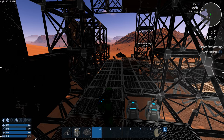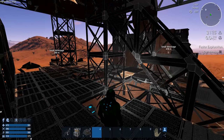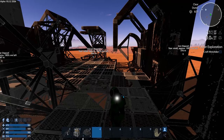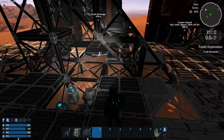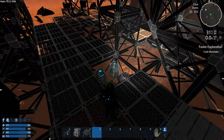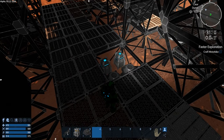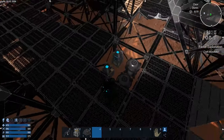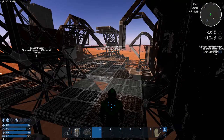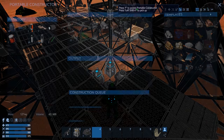Hey GTI fans, welcome back to another episode of Empyrean Galactic Survival. This is your host Zealot, and we are here today doing the Alpha 10 arid start. Last episode we got our basic survival gear together — a couple of air water condensers and portable constructors. Now today we need to craft a motorbike, so let's queue that up.